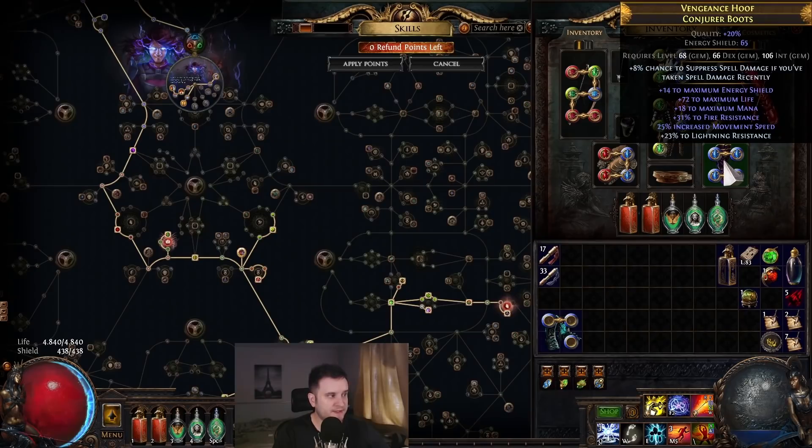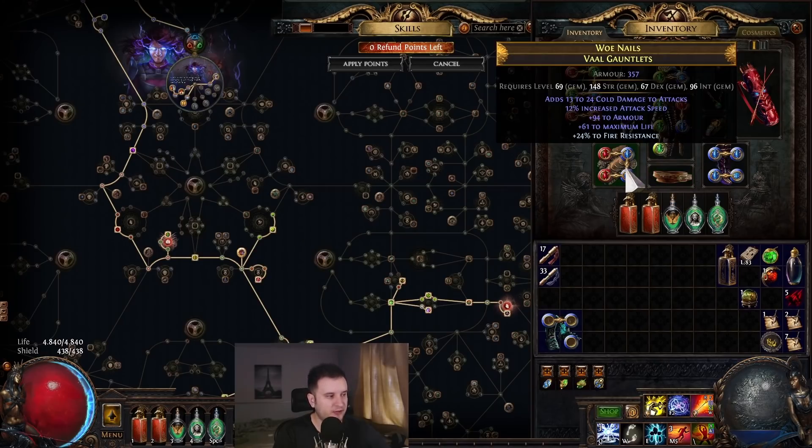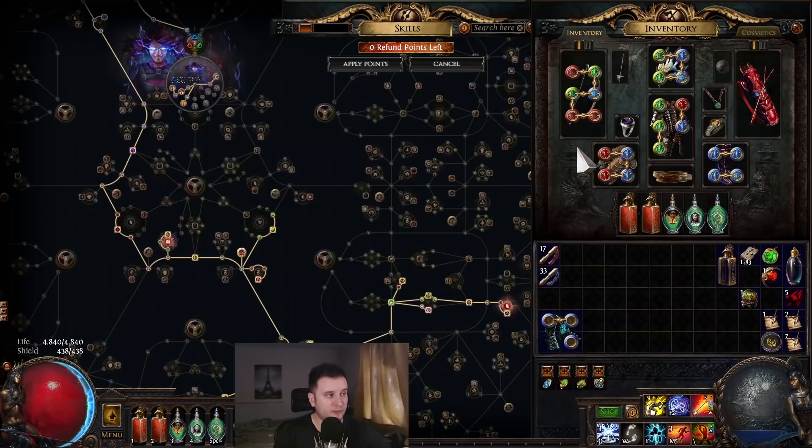Other than that, my gear is pretty bare-bones — still the same boots, upgraded the Leather Belt with no res needed. Obviously my next upgrade will also be Adorned Dawn since we need some strength to level Determination, but we don't need it right now. A lot of people asked about Steel Skin — this is basically just a placeholder until we get Determination. Once you have Determination, you obviously go for Molten Shell.